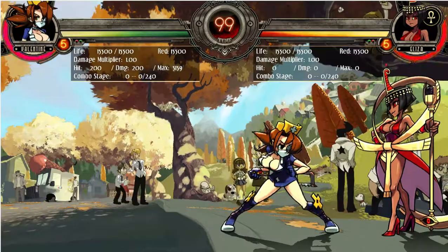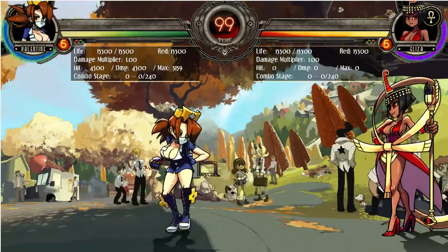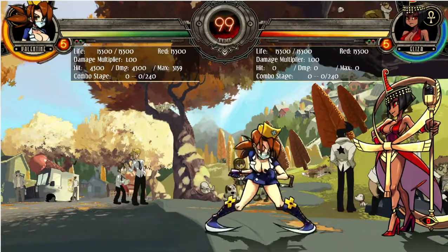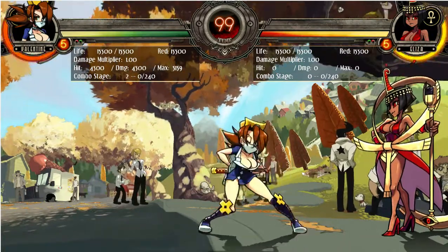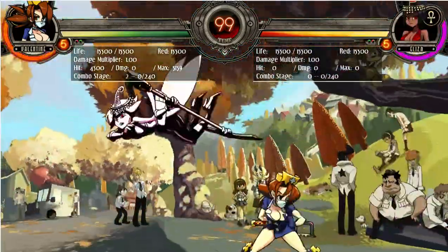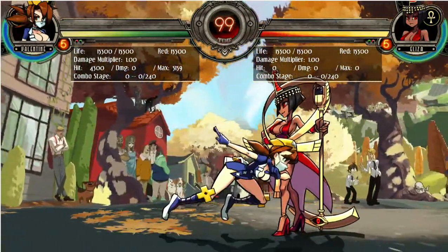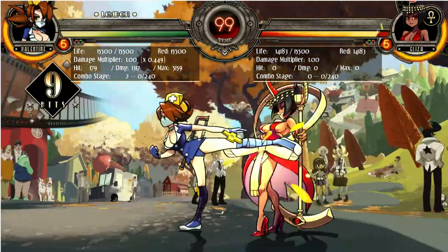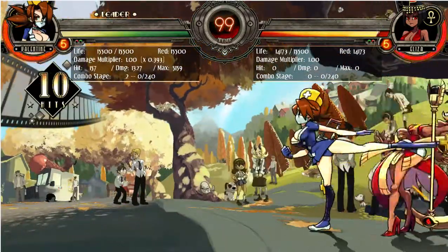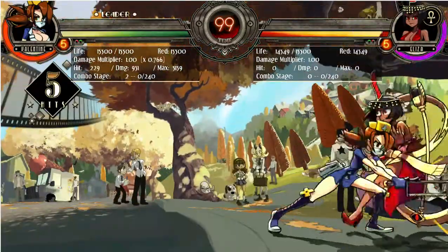Valentine is actually one of the characters with a level 5 super — Forbidden Procedure: Rebirth Ex Machina. For a level 5, it's a bit underwhelming. You'd think a name like Rebirth Ex Machina would have a really cool animation, but no. That said, you can get some pretty cheesy and spicy setups off of it.